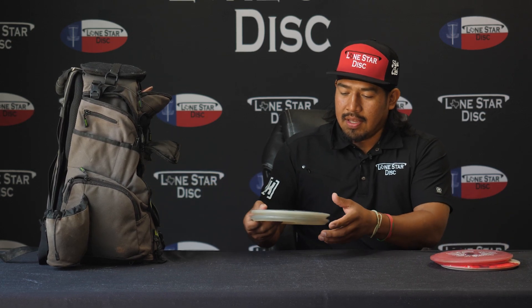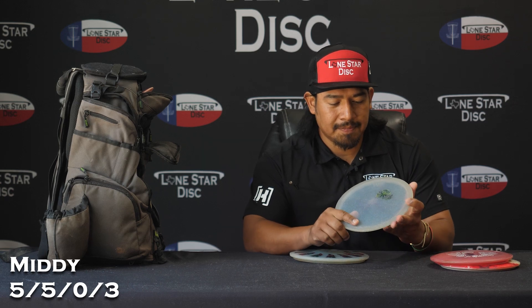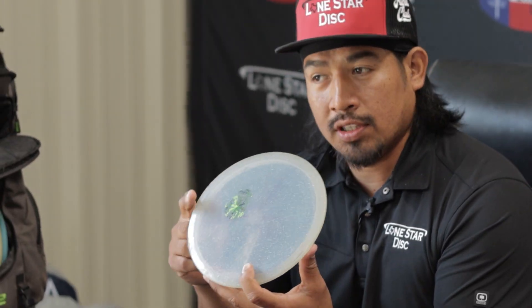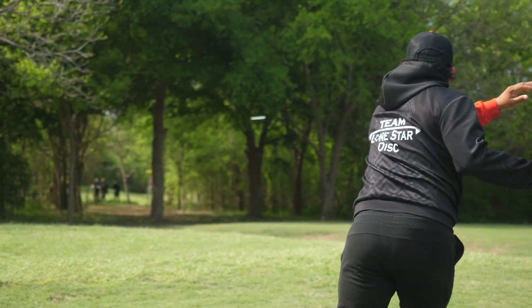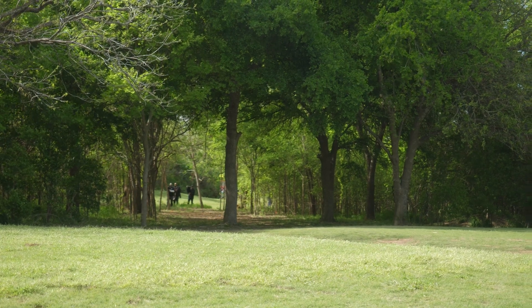Also, I got this disc — Charlie. It's more overstable when it's like super headwind, so I can use that one. If it doesn't hold the line, don't worry — we got the Walker. That's a good disc right here. I can use it for forehand shots, or when you're in trouble in the woods. It's good for up shots, get out of trouble.